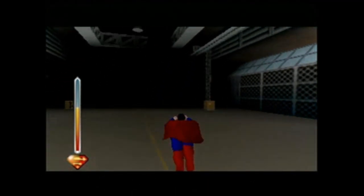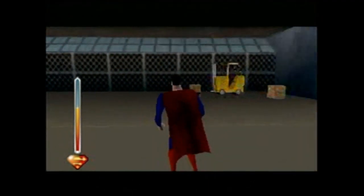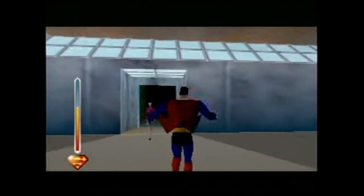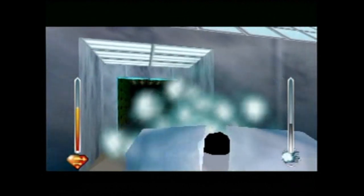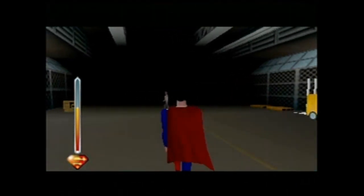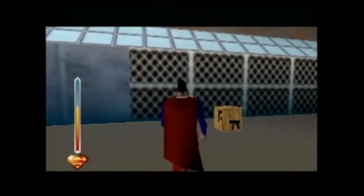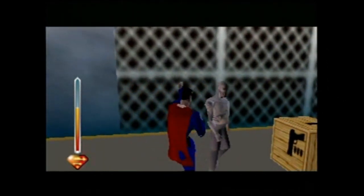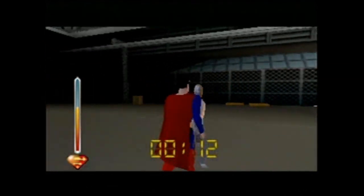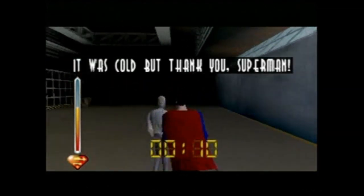Once Lois gets to the end of the stage, Metallo jumps out of nowhere and fires a beam at her, which kills her instantly and forces you to start the level over AGAIN! If you haven't figured out the ice breath trick and you run over to kill Metallo before he gets a shot at Lois, the game spawns in a new enemy next to Lois and a 10 second time limit pops up. If you kill Metallo before you go kill the enemy next to Lois, the game glitches up and the level doesn't end like it's supposed to, so I had to start this level over AGAIN!